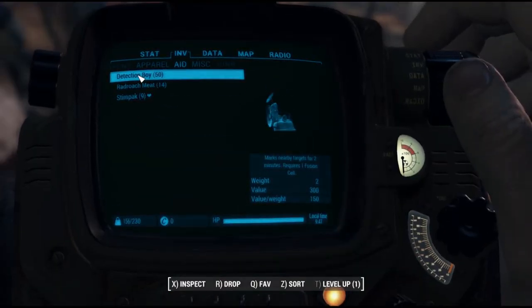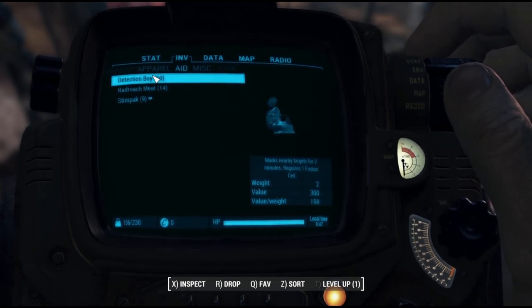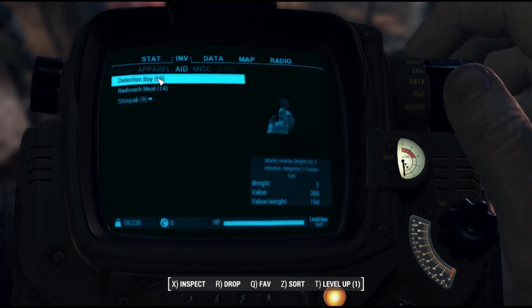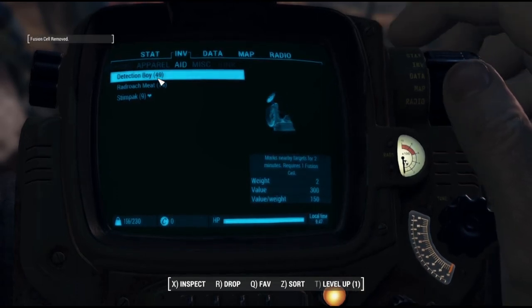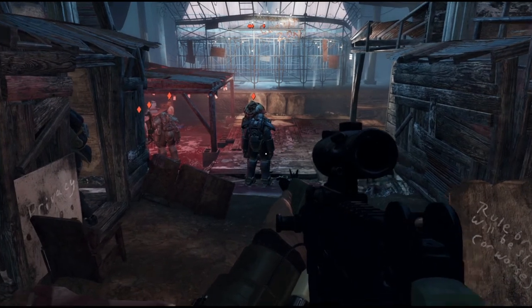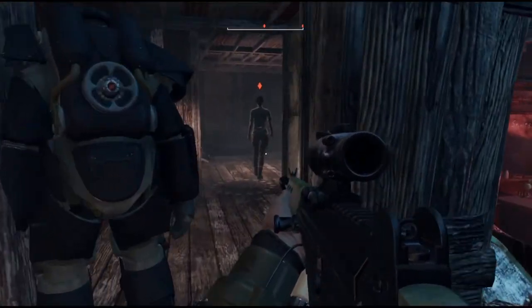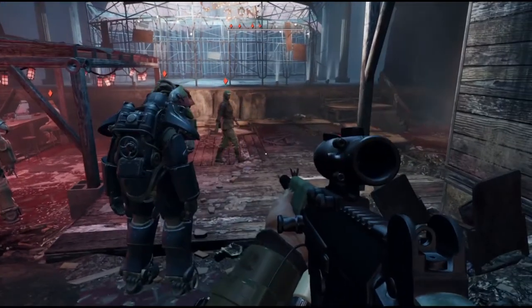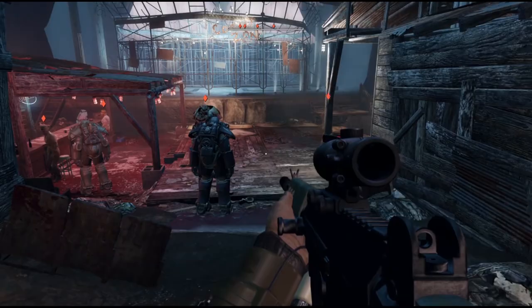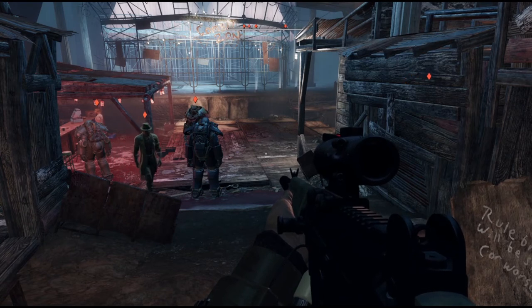Here's what the RobCo Detection Boy does — it's fusion cell-powered, so you need fusion cells in your inventory to make this work. What will happen is if I click on that, it will mark — as it says here — nearby targets for two minutes. And that's what it does. For the next two minutes we will get those little marks on all local NPCs, and after about two minutes we will get the little message that it's powering down.